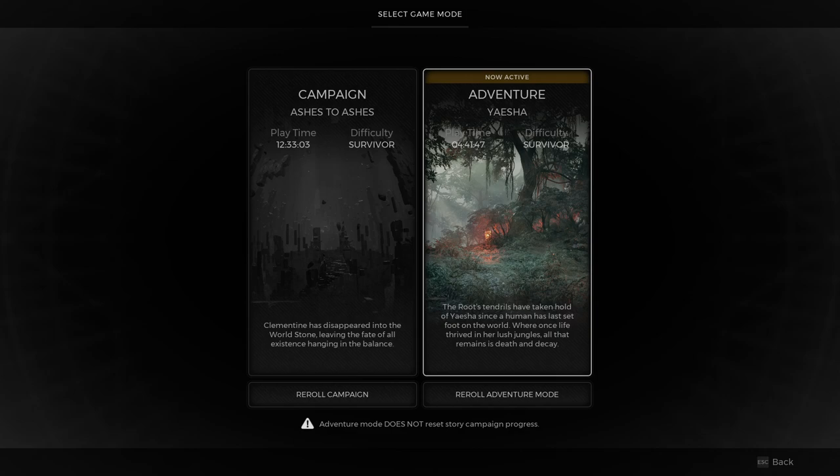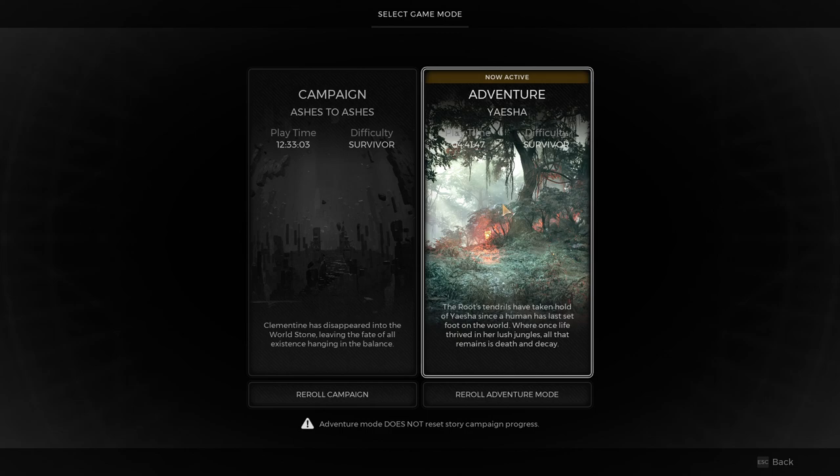If it's your first time playing through this world, you'll either spawn in the Forbidden Grove or the Red Throne. For the Ravager boss fight storyline, you want to spawn in the Forbidden Grove — that's how you know you're on the right story. If you don't get that one, just complete the world, then start it in adventure mode. You'll need to do this anyway because to get all the rewards from the Ravager, you've got to beat it four times.